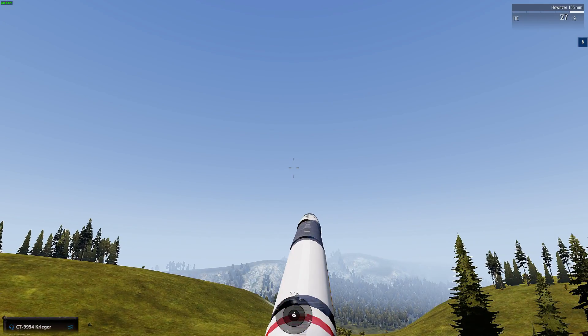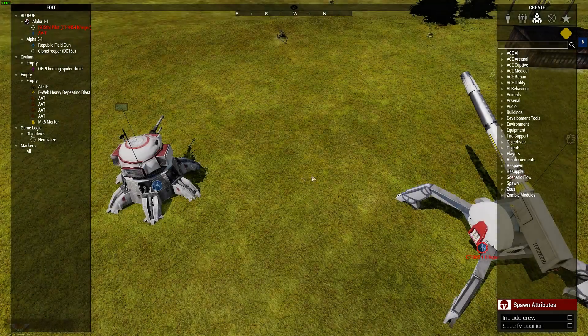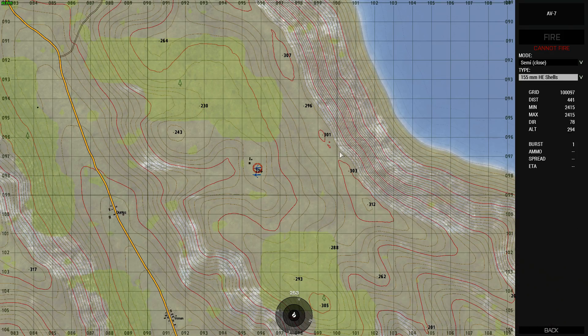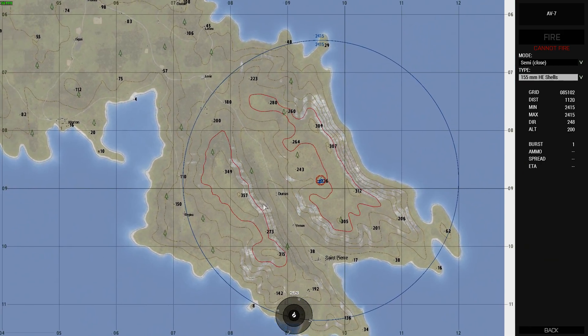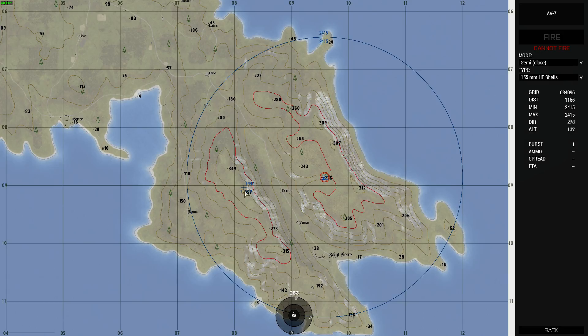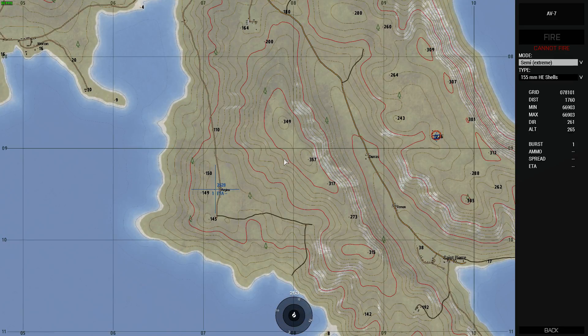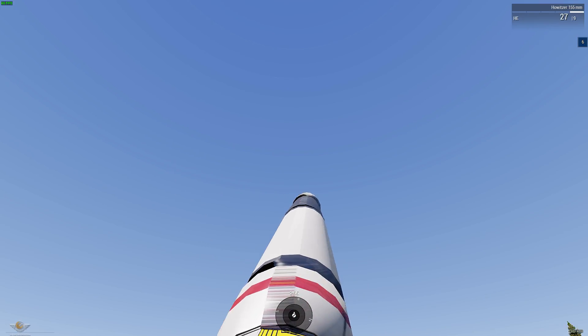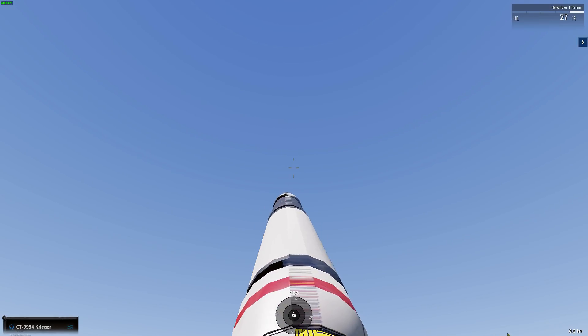We'll try using the artillery computer - we'll see if it wants to work for us. So, artillery computer - you just load it in here. See, it does this. This is where I don't like it. It says 'can't fire' no matter where you put it - doesn't matter what range you use. It just does not like firing. You can't click on it. So yeah, artillery computer's a bit broken on this. Even if I was to fire, I doubt it would work.